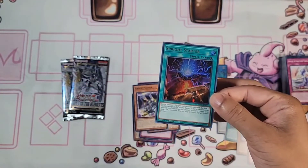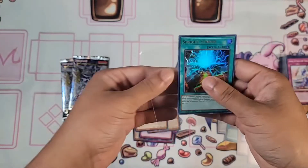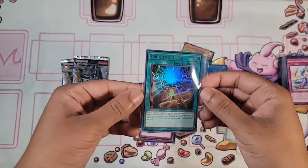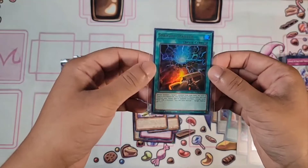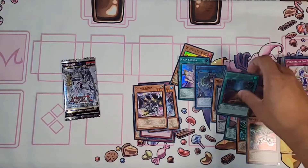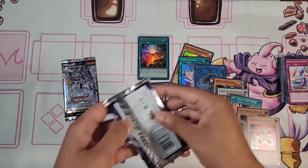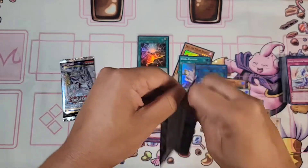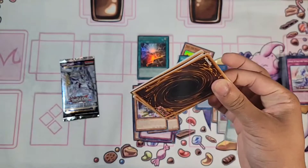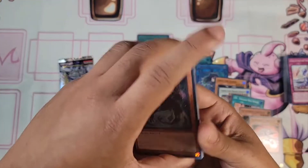I didn't want to buy too much because I thought I might pull it — and I did! Really happy I got the Splite Starter because it went up to $20 the other day — was $13, then $15, then $20, then came down to $17. Probably after this I'll try to buy more Splite stuff. You need this as a three-of; it's an amazing quick play spell for the archetype. Even if we don't get a secret, I'm really happy we got that.